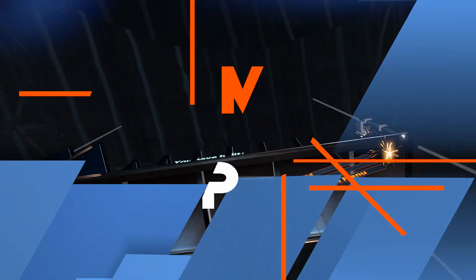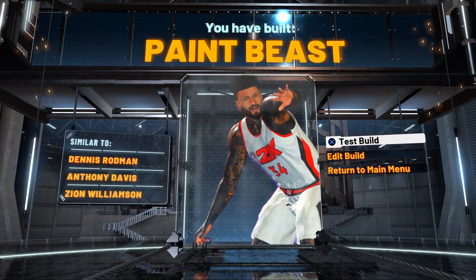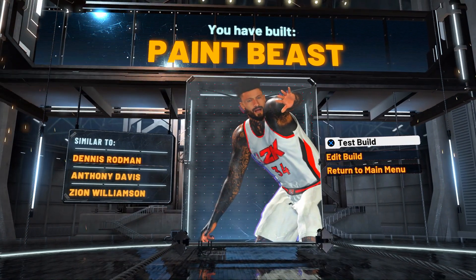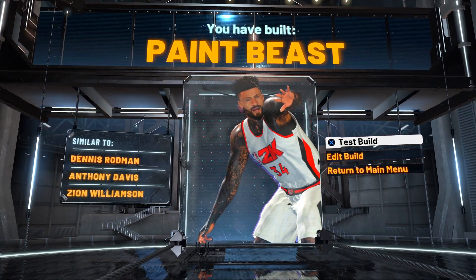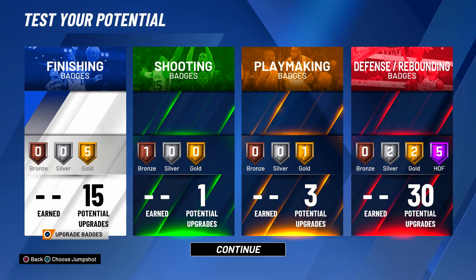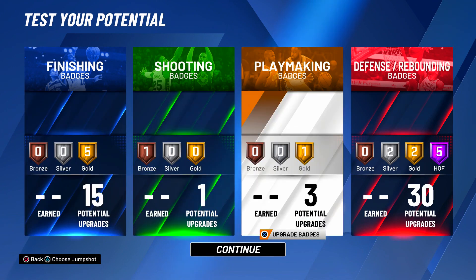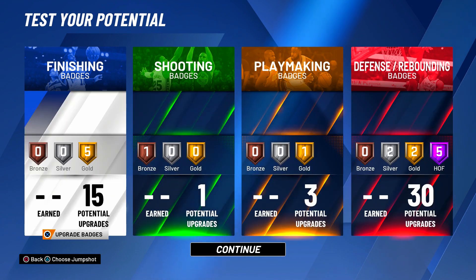That completes the MyPlayer builder — you've built a paint beast, the demon, similar to Dennis Rodman, Anthony Davis, and Zion Williamson. Now I'm about to show you the best badges to use until you're a legend on this build. At 99 overall, the build has 15 finishing, one shooting, three playmaking, and 30 defensive. However as a legend, I have 25 finishing, 11 shooting, 13 playmaking, and 40 defense — this build is an absolute demigod.